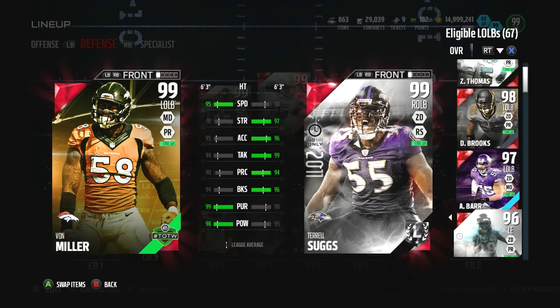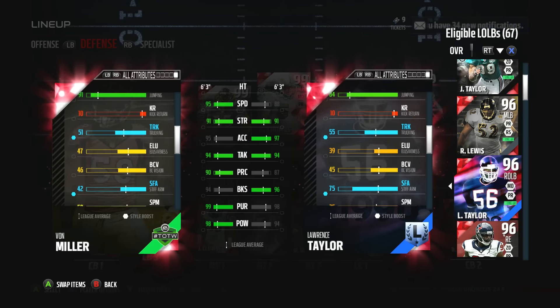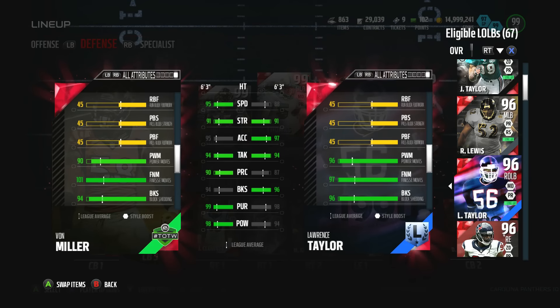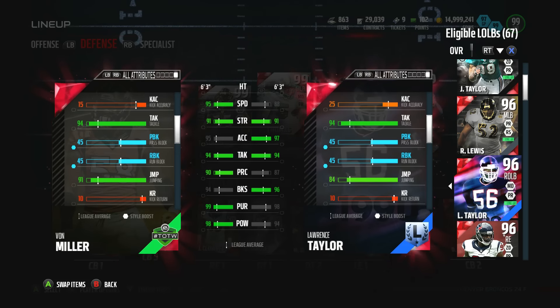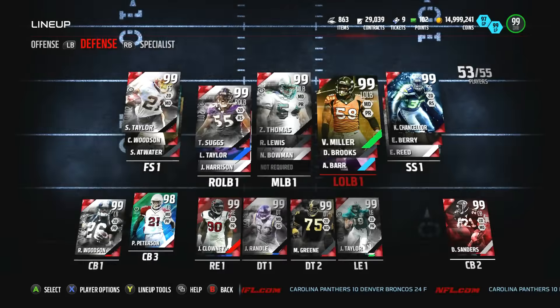I like to switch Miller for — unless his block shed isn't as good — when I run a 3-4, I like to put Taylor on the outside just cause his block shed. You can never block him. And 94 — I guess I gotta try Miller out, see how he does, cause I know Taylor is just damn near impossible to block. So what I used to do is when I did multiple 3-4, I would have Suggs and Taylor on the outside, and my middle linebackers would be Vaughn Miller and Ray Lewis, and I would user Vaughn since he's so fast.